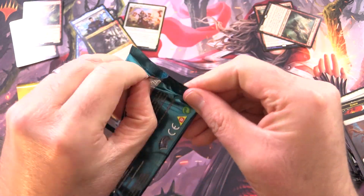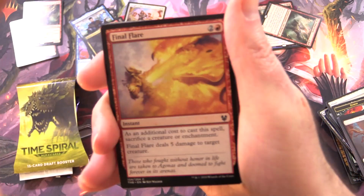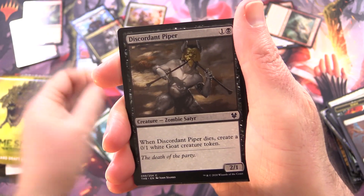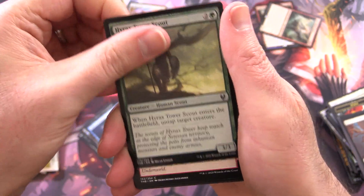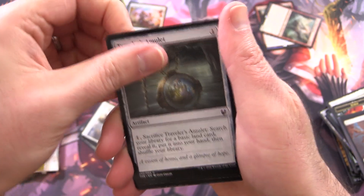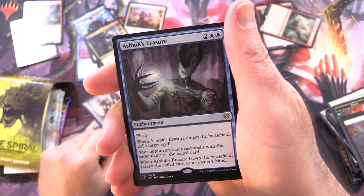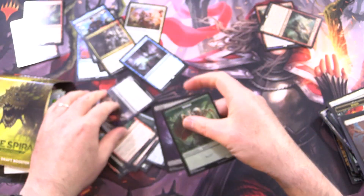Let's go for another Theros and see how we do. We have Final Flare, Glory Bearers, Plummet, Discordant Piper, Venomous Hierophant, Chain to Memory, Hyrax Tower Scout, Satyr's Cunning, Hero of the Pride, Traveler's Amulet, Heroes of the Revel, Blood Aspirant, Enemy of Enlightenment, and Ashiok's Erasure as the rare, along with a Swamp and Spider Token.